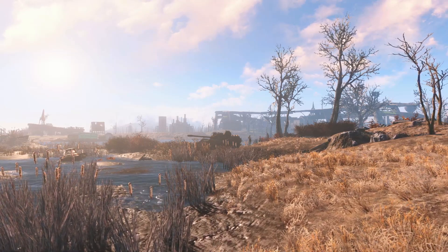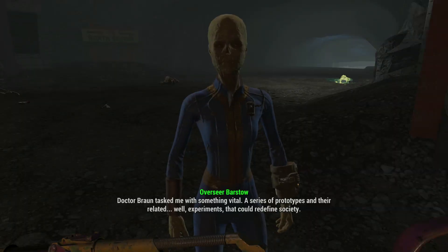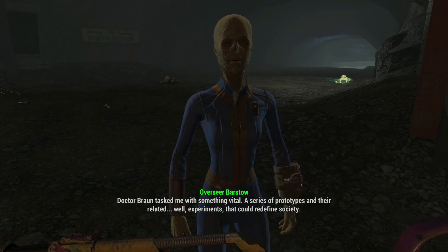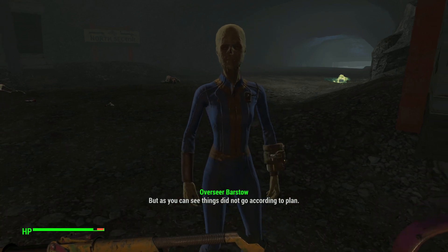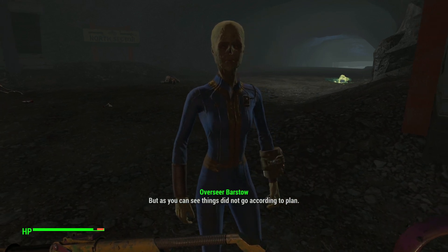Thank you to ZacharyTheMad from the Discord server for suggesting this one. In Fallout 4, one of the offered DLCs allows us to take control of Vault 88, clearing out various caves and underground sanctuaries to build the perfect vault for the human experiments Vault Tech wants to conduct.